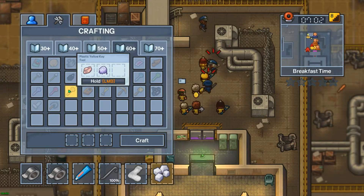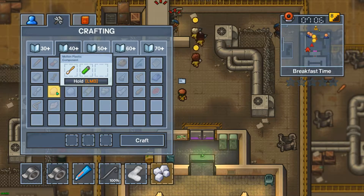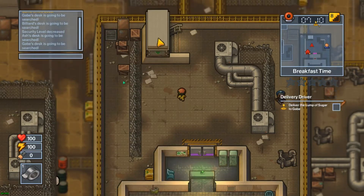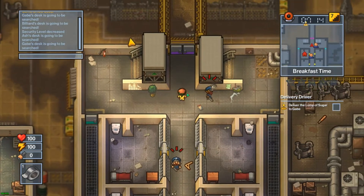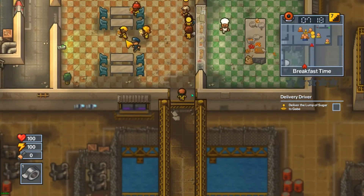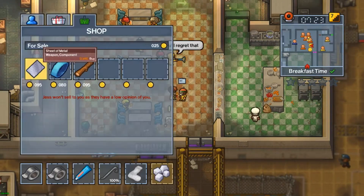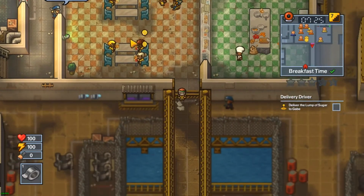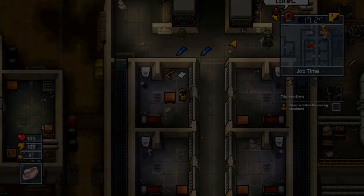I'm gonna need that plastic stuff, and a lighter. So I gotta find a bunch of stuff. I'll start doing that — not sure if in this stage some of it is buy-only — so we'll go searching through some desks and see what we can get.